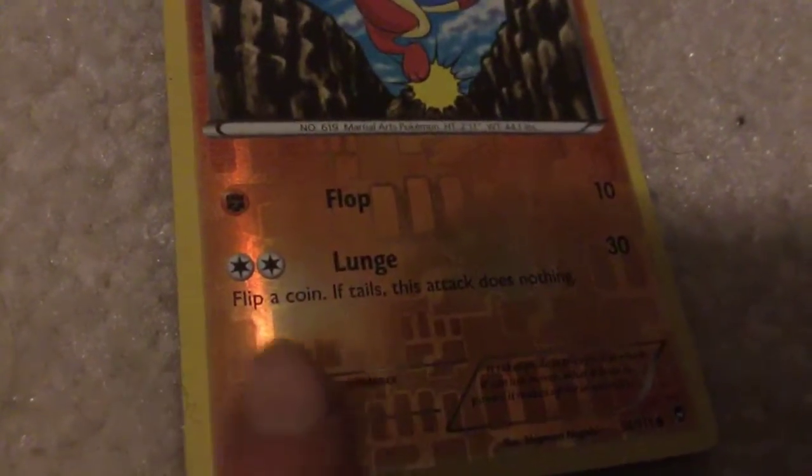Corphish - Gnaw: 10 damage. Mudslap - 20 damage. And guys, I have a Wishbone account - it's DW Tiptoe. I post some good questions on there, just so you know. Meinfoo - Flop: 10 damage. Lunge - 30. Flip a coin; if tails, this attack does nothing.